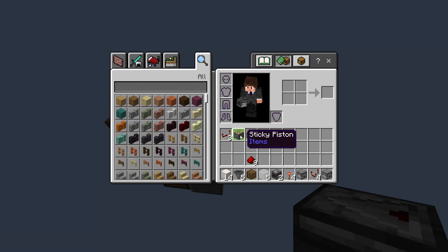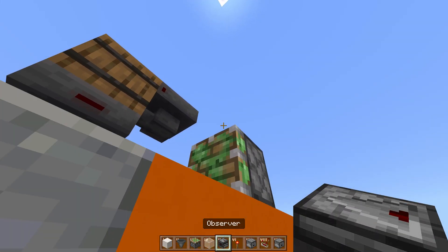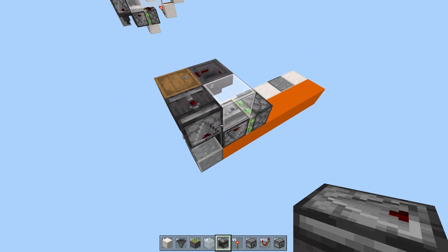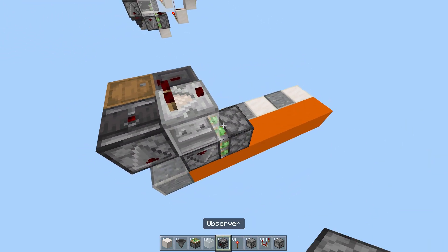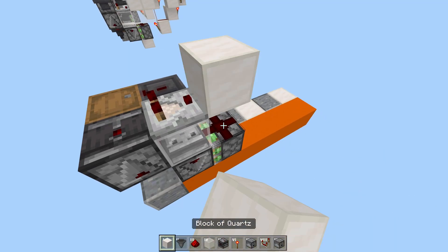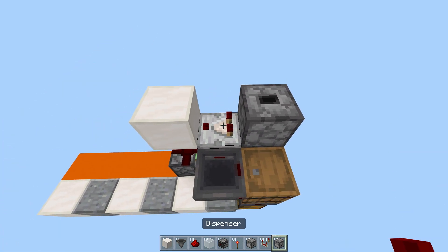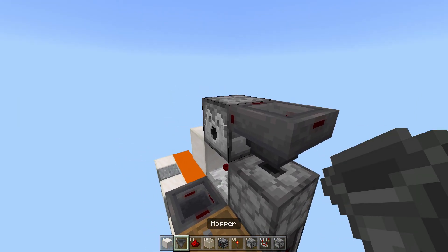Take a sticky piston and place it facing in front of the machine, with an observer facing up on its face. Place a transparent block on top of the observer and another observer on the side of that — when pushed, this will make an observer clock. Put a comparator on top of that transparent block and a piece of redstone dust on top of the sticky piston, then a solid block on top of the redstone dust. Place a dropper facing up on top of the observer, and a dispenser facing to the side on top of the comparator. Place a hopper facing into the dispenser.